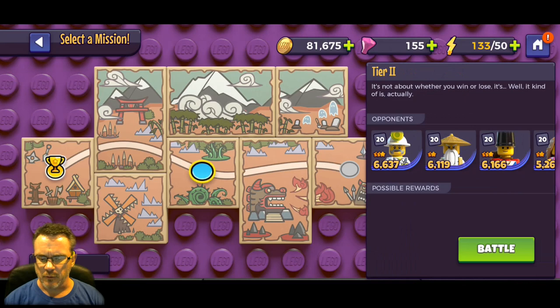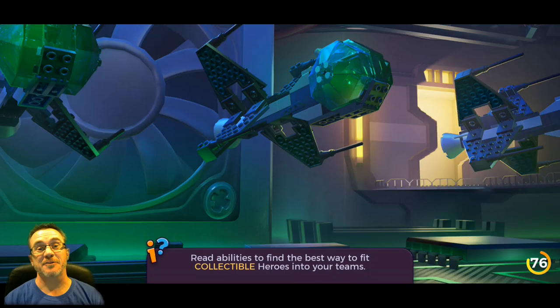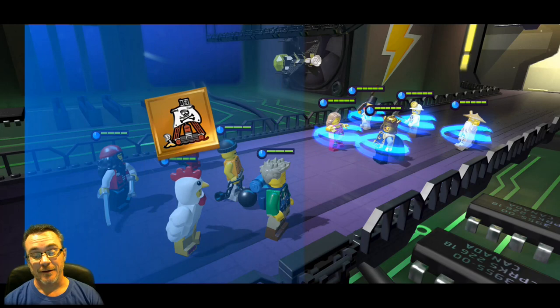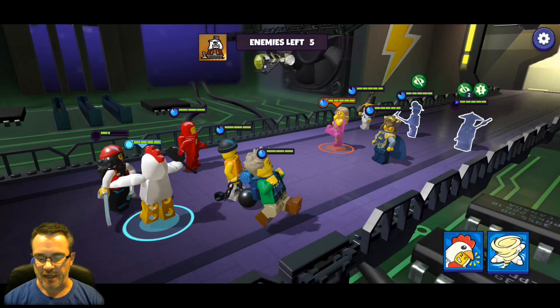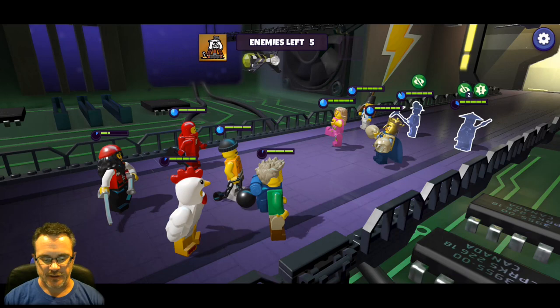We didn't get any rewards from tier one - looks like you have to finish the whole thing. The next level has level 20 characters; we're all level six, so let's see what that looks like. We go into the battle and see certain death. These guys are higher levels so they're probably faster than ours. We're going to do some AOE but it's not even budging their health bars - Princess Argenta is already down to almost nothing. Let's exit out.